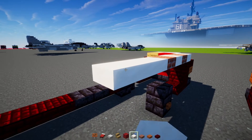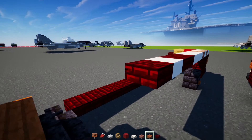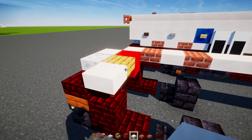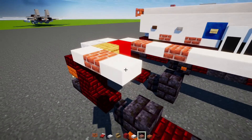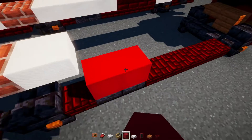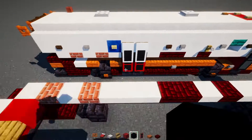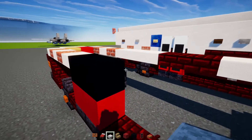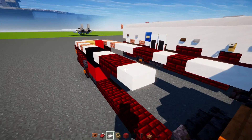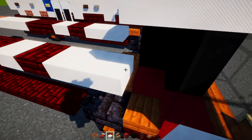And then three Smooth Quartz slabs, then two Red Netherbrick slabs, Smooth Quartz slab, Red Netherbrick slab, then two more Smooth Quartz slabs. On the other side here, we'll add in Smooth Quartz slab, Brick slab, Smooth Quartz, Brick slab, Smooth Quartz. And then there's like this door thing here, so it's going to be two blocks wide — Red Concrete at the bottom, then two blocks wide of Black Concrete right above it. Then we'll add in Smooth Quartz slab, then two Red Netherbrick slabs, Smooth Quartz slab, then Red Netherbrick slab, and then Smooth Quartz slab, three blocks long.